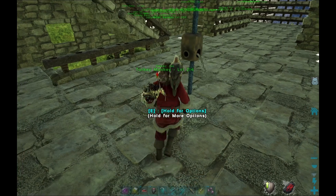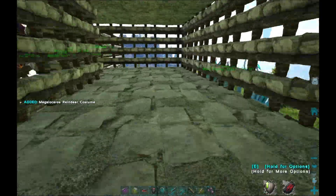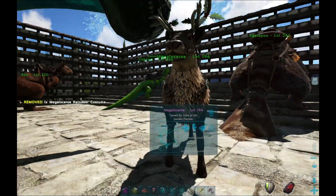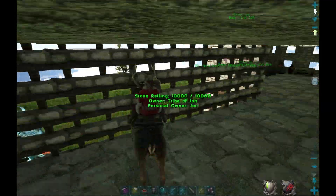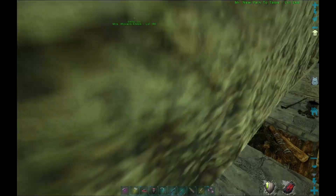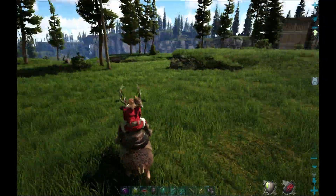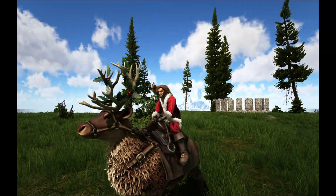All right, and then the reindeer skin — it honestly does not matter if it's a male or a female, the costume will go on either. There we go. These guys are so fast. I wonder — can we get you down the stairs? We totally can! So we can ride you around inside the base, that's awesome. It's a shame you have no attack — you left click and nothing happens — but we have ourselves a reindeer.